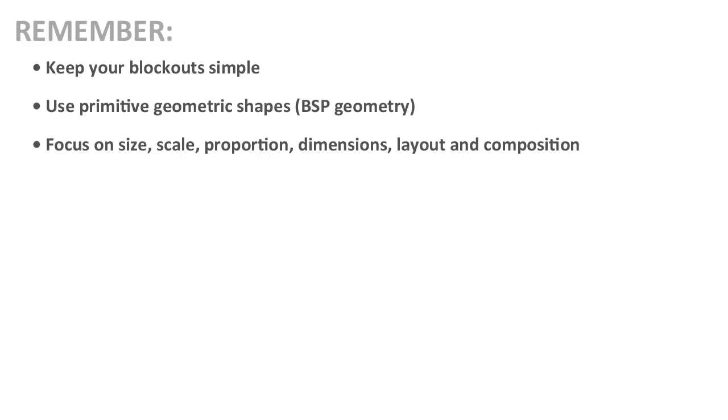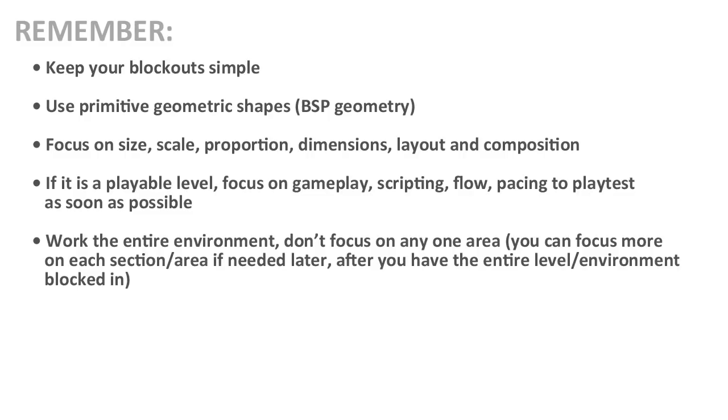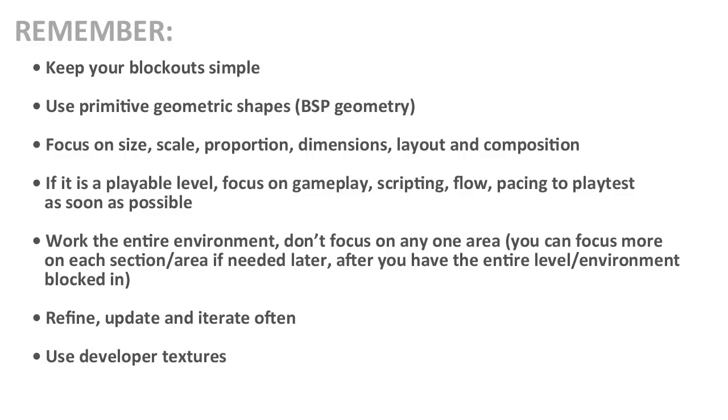Keep your blockout simple. Use primitive geometric shapes, and inside most game engines, this will be your BSP geometry. Focus on size, scale, proportion, dimensions, layout, and composition. If it's a playable level, you must also focus on gameplay, scripting, flow, and pacing, so you can playtest as soon as possible. Work the entire environment, the entire level — don't focus on any one area. You can focus more on each section or area later, after you have the entire layout blocked in. Refine, update, and iterate often. Use developer textures and simple lighting.